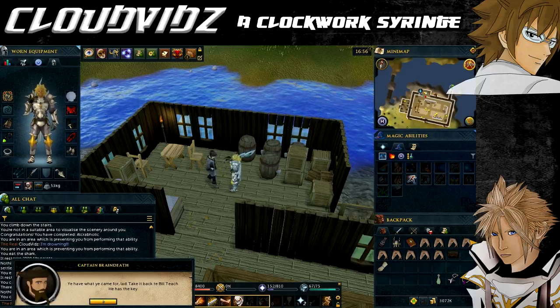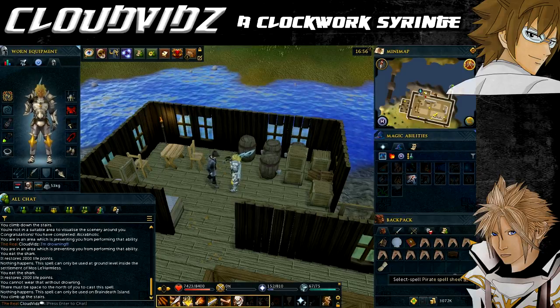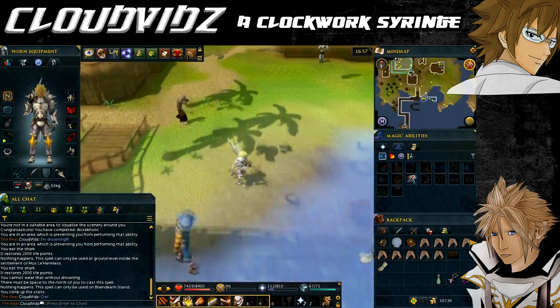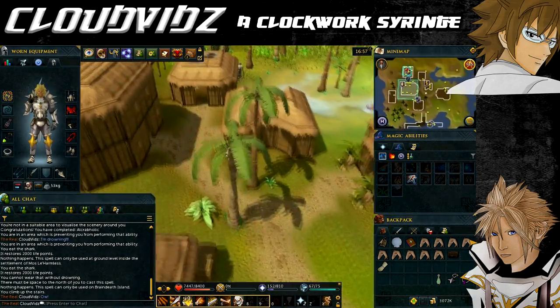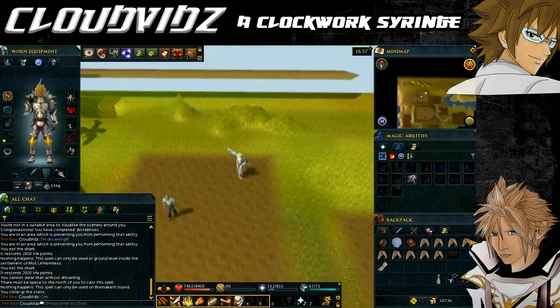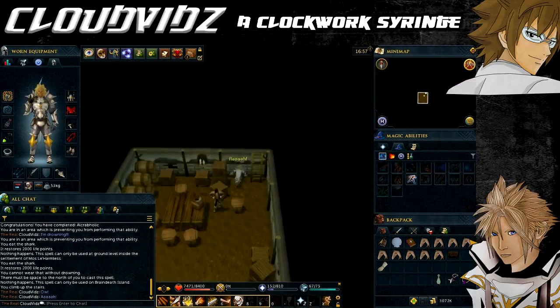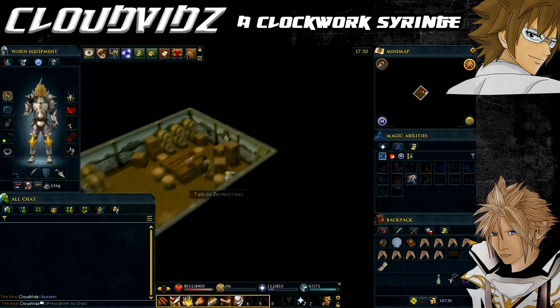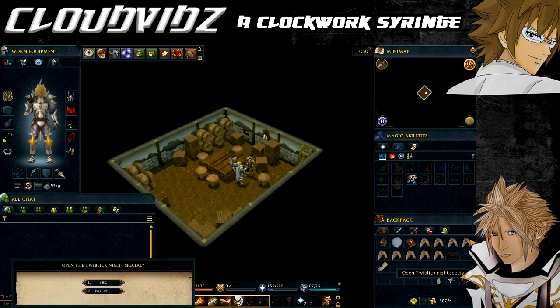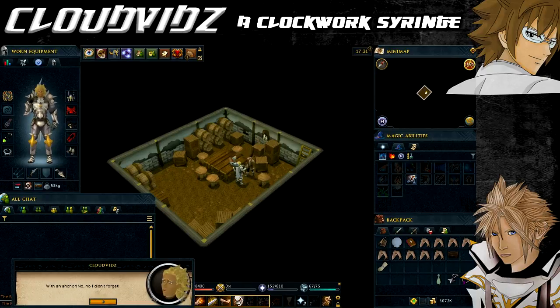With the Night Special, teleport back to Mos Le'Harmless using the teleport scroll and head back to the basement in Joe's pub. Bill will unlock the Night Special for you to open, and after some dialogue you'll get to choose what to beautify the zombie head with. He'll use the chosen items to decorate the zombie head in order to get it to reveal where the Barrel Chests are being built.